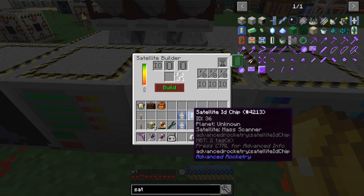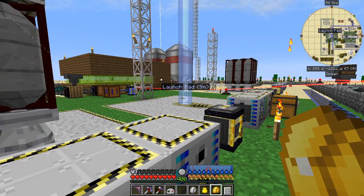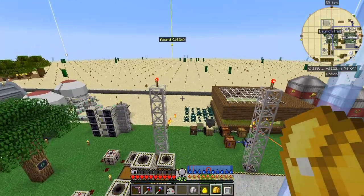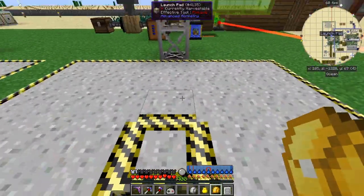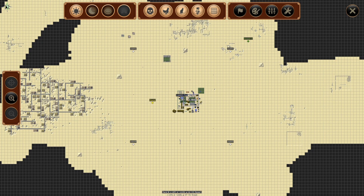When you launch a satellite — same as a space station — you launch it in a rocket and the rocket comes down somewhere within a 256-block square from the launch pad. I always launch from here. Looking at the map, I've noted four points. Each is 256 away from the pad in each direction, so it's a 512-block square centered on the launch pad.